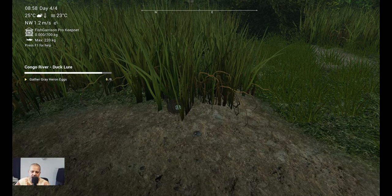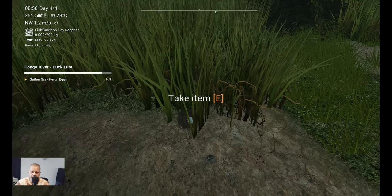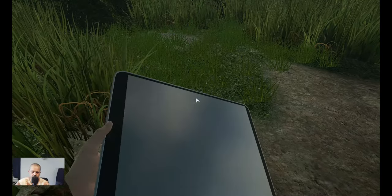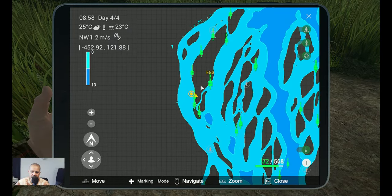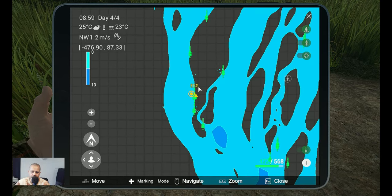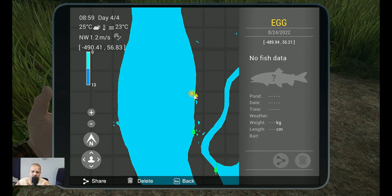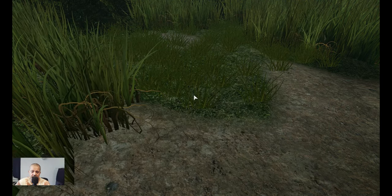All right, here we are — egg number seven. Let's get it, we got it. And of course the marker where this egg is: minus 489.94 at 55.21. Two more to go — see you at the next egg.